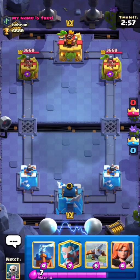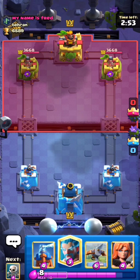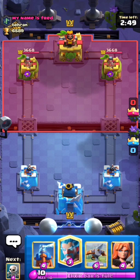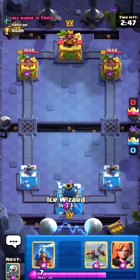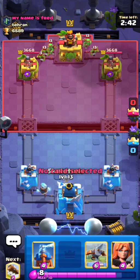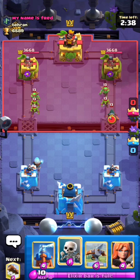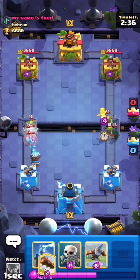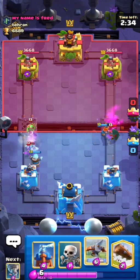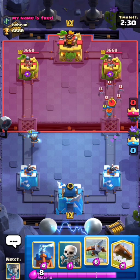Our first game is against My Name is Fred. I don't want to cycle an Ice Wizard just yet — I like to wait a bit usually. If he doesn't play anything, this might be Mega Knight bait or Log bait. Okay, he has the Bandit, so I'm not really sure what this is. I'm not going to play my Expo because that would be a bad play.